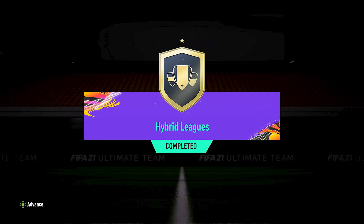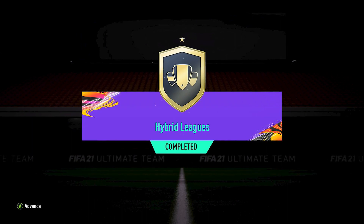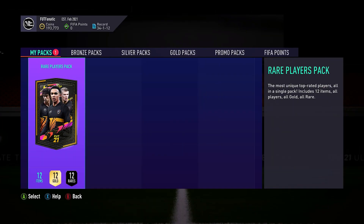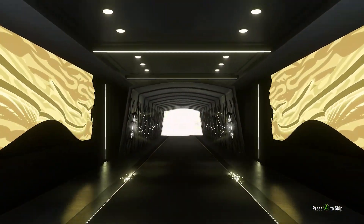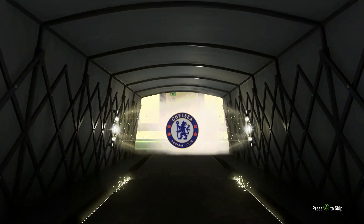This is how you do the Hybrid Leagues SBC. This seems to be one of the cheapest ways to go through it, and what adds to this is that you can make it even cheaper by putting in bids — which I avoided for some players — and there are easy ways to trade to make even more coins. If you haven't done this yet, I highly recommend going through it because the chances of making profit are extremely high, especially doing it the way I showed in this video. You don't even need a crazy pack pull — but if you do get one, let me know in the comments below.